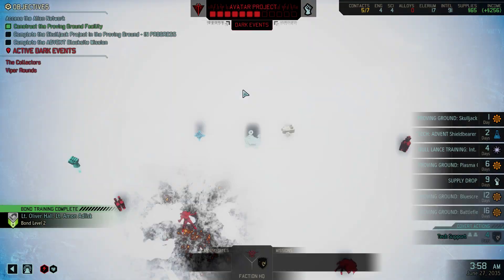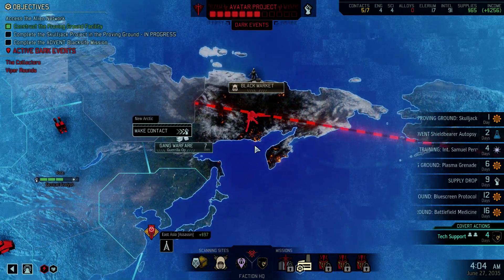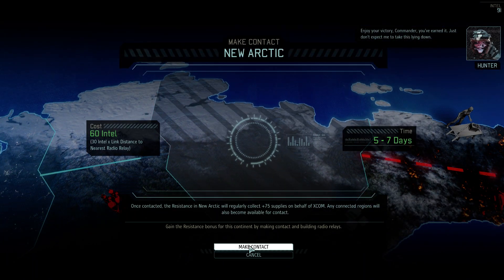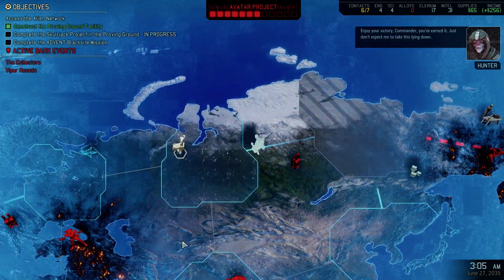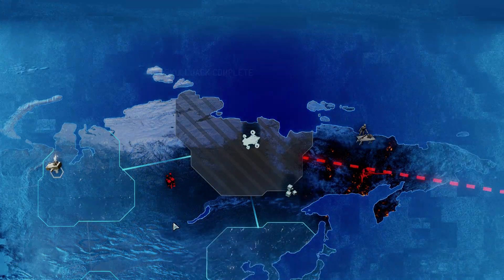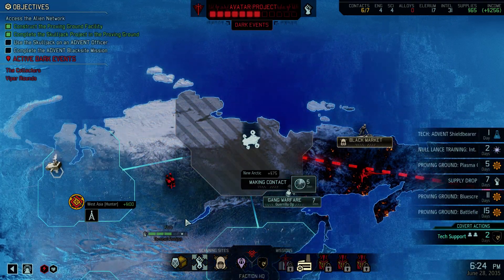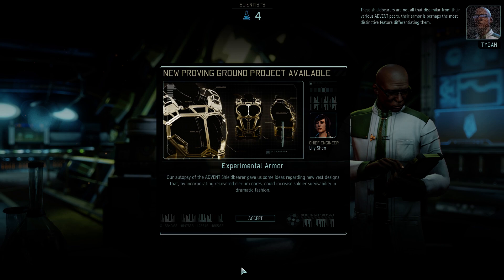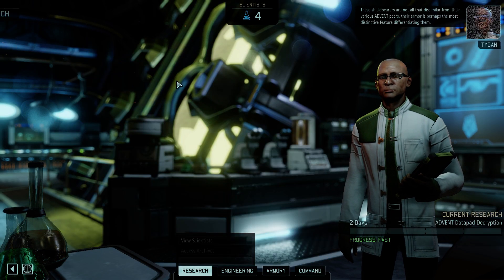So now with that taken care of, we're gonna use our intel to contact this region. Oh, we won't have any supplies anymore — but do it, make contact. Skull jack completed — good. Skull mining later on. Contact. Experimental armor — yeah, that's what we needed. Do this — we're gonna need the intel.